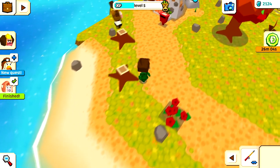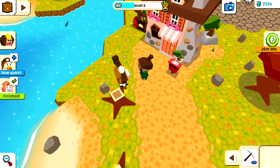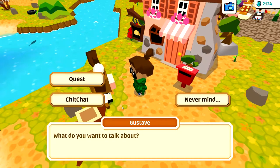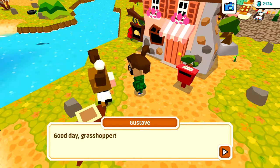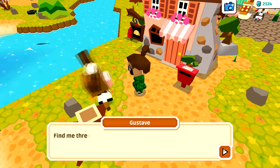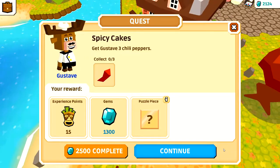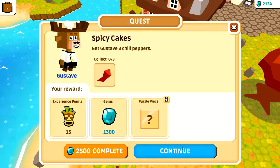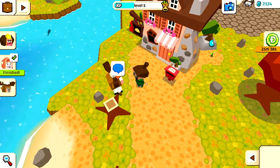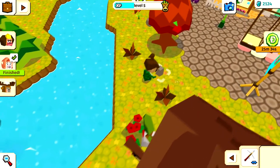Let's go and see what Gustav has for us today. He says: 'Good day grasshopper, I'm in the mood for some spicy cakes but I don't have the spices. Find me three peppers and I'll give you something nice in return.' So three chili peppers and then we get a puzzle piece, some gems, and experience points. Let's work on that - we'll have to figure something out with some peppers.